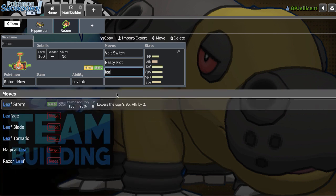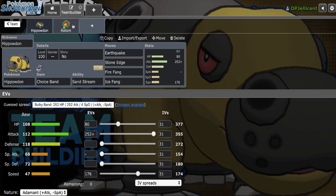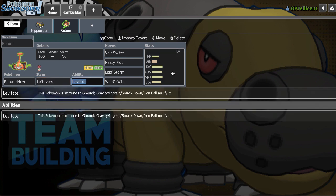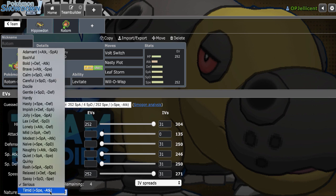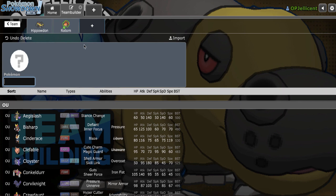I can run Leaf Storm and Willow-O-Wisp on the set. Thunder Wave could be good, but the speed control for Hippo is not that useful. The idea is we use the bulk to naturally take one hit and then just blow something away. I'll make this Leftovers, obviously. That's what I love about Rotom-Mow — you don't have to run Heavy-Duty Boots like on Rotom-Heat. It feels a lot less restricting. Let's run Timid Nature with 4 in Special Attack.